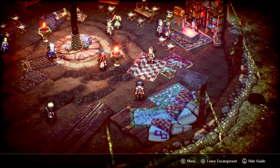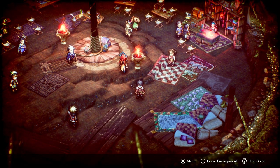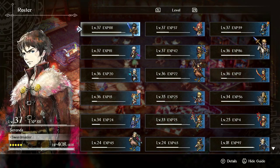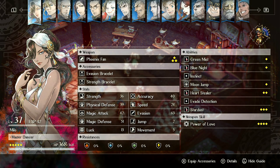Hello and welcome to my Triangle Strategy Milo guide. Milo is a unit you can unlock when you go the Hyzant route. She's essentially an assassin. She can ask to join your house near the endgame, but you can play her the entire playthrough on New Game Plus from the beginning. I'm going to be assuming you're playing either near the endgame on hard mode or on New Game Plus.